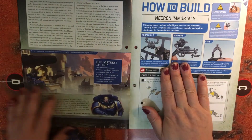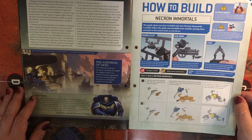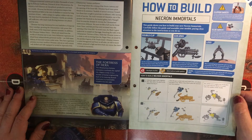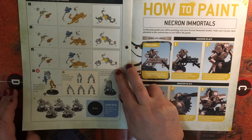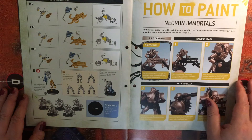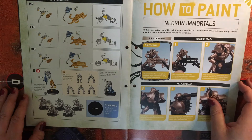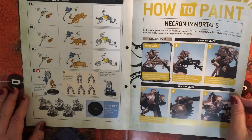We have our how-to-build section. Now these look just as complicated as the rest of them - it's going to be interesting to see how they fare. At least the legs come in one part, so that's good. It looks like we're making them with the Gauss Blasters.